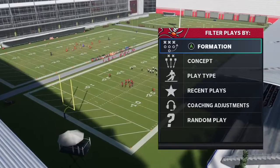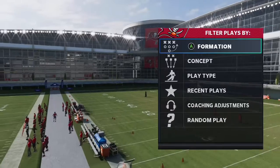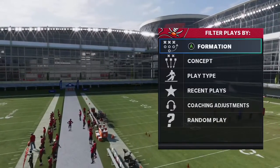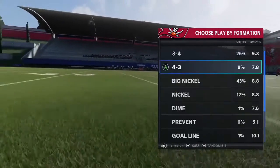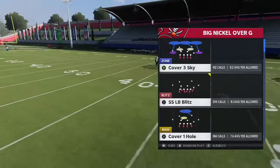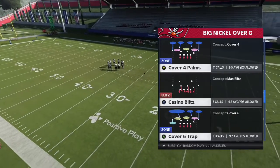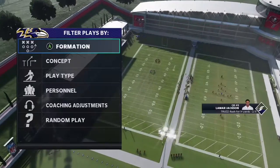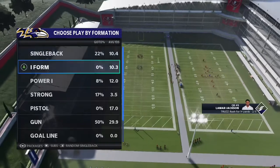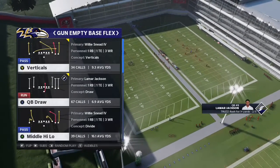Welcome to the channel, it's your boy That Kid Trey, and today we're gonna show you how to stop QB draw. Like and subscribe and give me the 75 subs. We're gonna show you how to do this out of Big Nickel over G, Cover Four Palms — not quarters, palms. Remember what you're picking: Cover Four Palms if you're gonna be going against the god himself, Lamar Jackson — that's all they use.